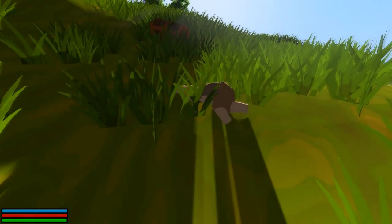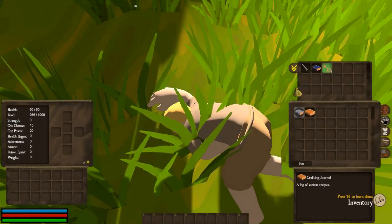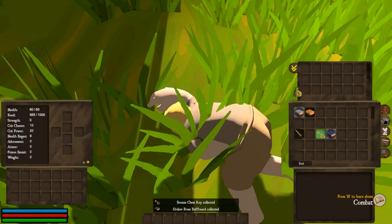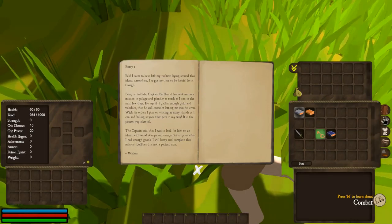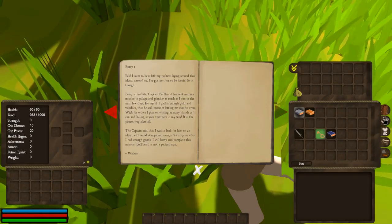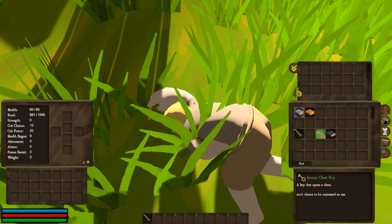Wait a minute — I think I am wrong. Maybe the only alive guy on the island. What's he got? A sword? And a key and a book — orders from Buffbeard. He seems to have left his pickaxe laying around. I could do with the pickaxe. What's that? How do I close that? Escape. Short sword — common sword used in battle. That could be handy. What's this key? Key that opens a chest.